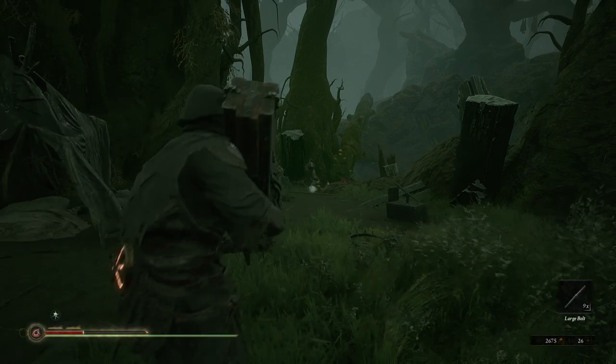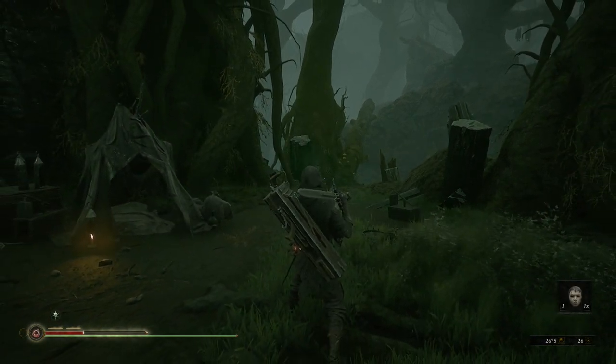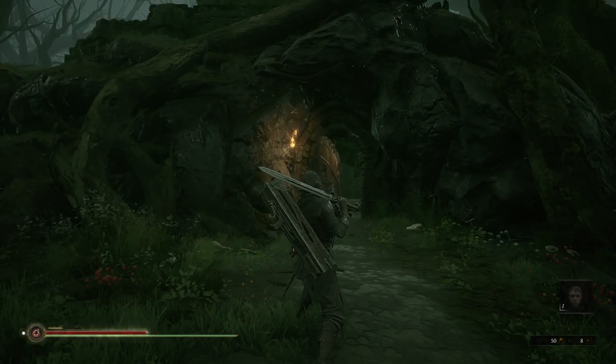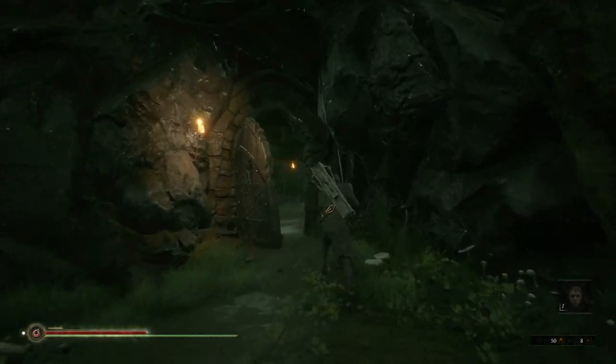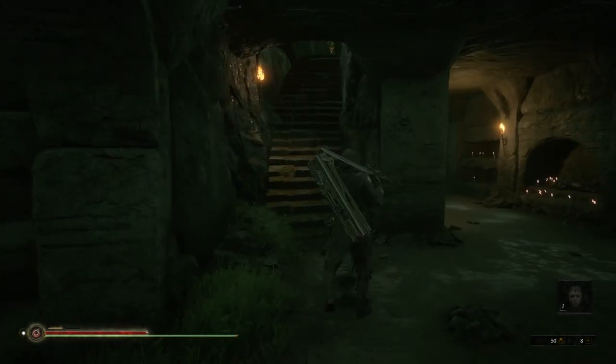We'll be making a video of the Ballista Suka versus all the enemies later this month, but for now let's see how you can get this beauty. The process for unlocking the Ballista Suka is pretty straightforward — you need to go to the top of the Bell Tower and talk to Blast the Merchant.